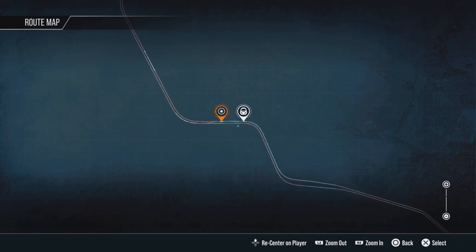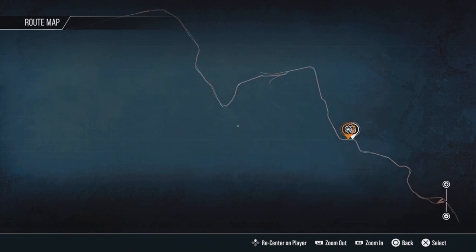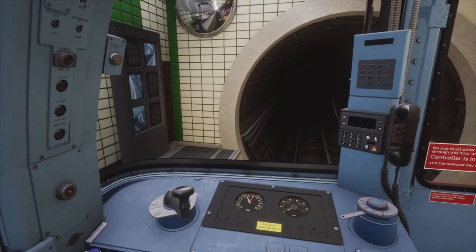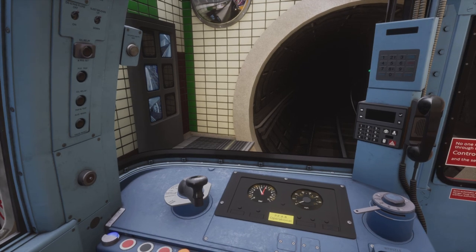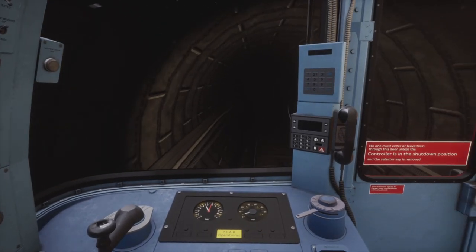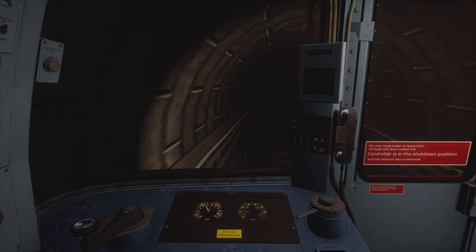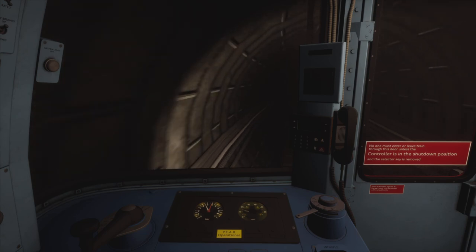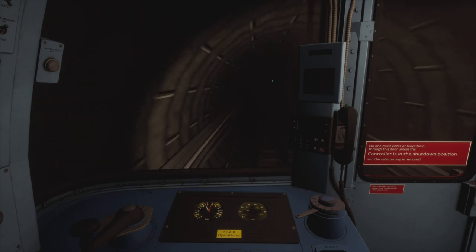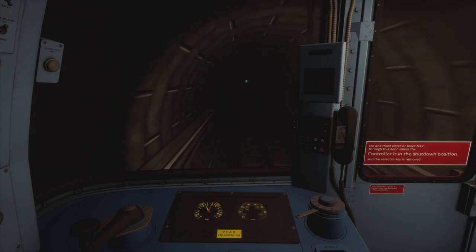Looking at the map here, the Bakerloo line network looks very weird — very choppy and sharp with corners. I wasn't expecting it to look like that. It's due to the fact that a lot of the track follows the alignments of streets above ground. It's also because it's quite an old route from the early 1900s, so they were only allowed to dig the tunnels in certain places.